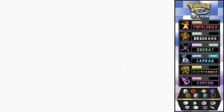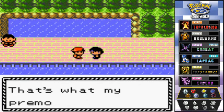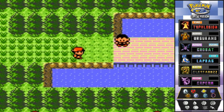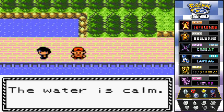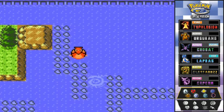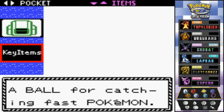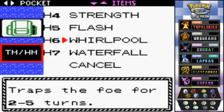There are a few items here you can get — I think there's a Rare Candy — but we need Whirlpool to get by. I wonder if we can give Whirlpool to Hydra Number Two. Let's check — Whirlpool, all right.